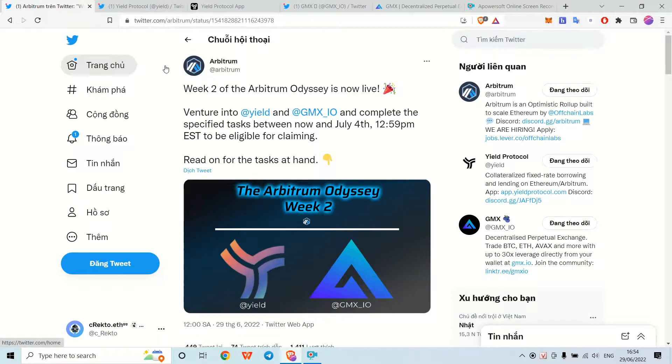Hello everyone, it's Grekto again. Today in this video I will show you how to complete the task of Arbitrum Odyssey week 2. Arbitrum is a layer 2 solution for Ethereum's scaling problem, and this event, the Arbitrum Odyssey, is a week-long event which lets users explore this blockchain ecosystem and receive back 16 NFTs plus 1 bonus NFT.